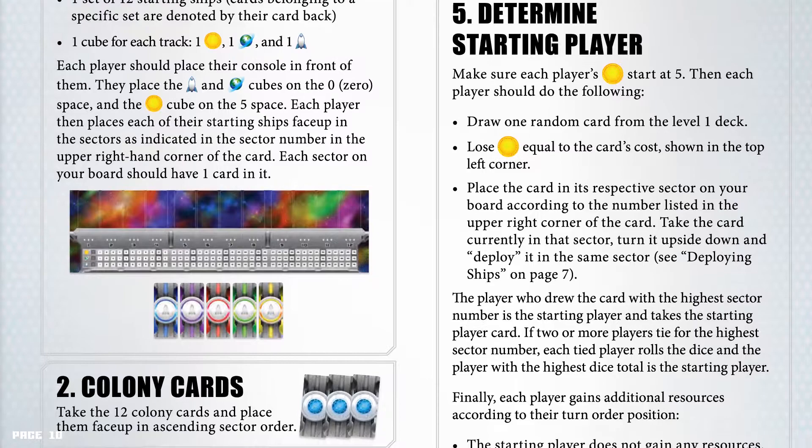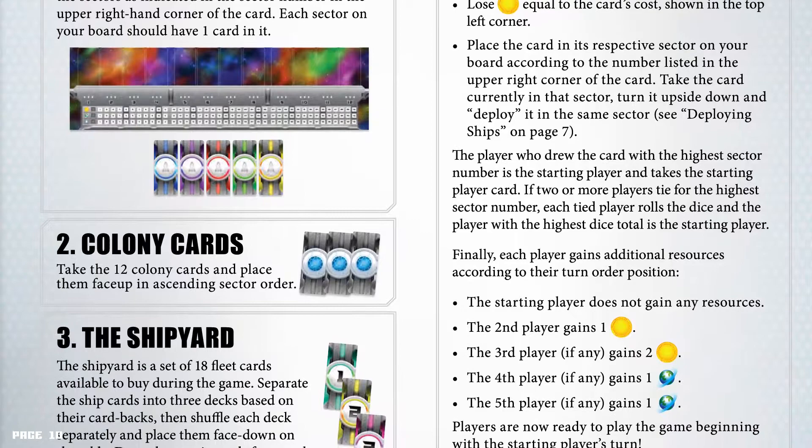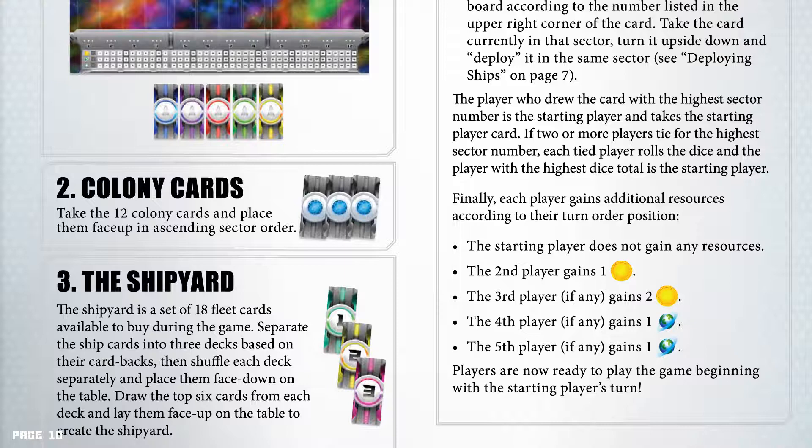Number 2: Colony cards. Take the 12 colony cards and place them face up in ascending sector order. Number 3: The shipyard. The shipyard has a set of 18 fleet cards available to buy during the game. Separate the cards into 3 decks based on their card backs, then shuffle each deck separately and place them face down on the table. Draw the top 6 cards from each deck and lay them face up on the table to create the shipyard.